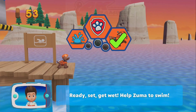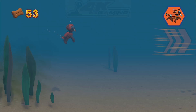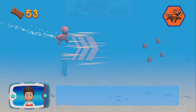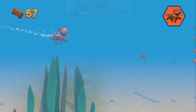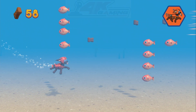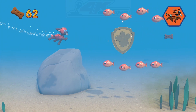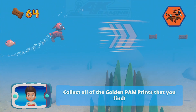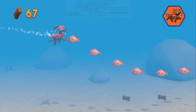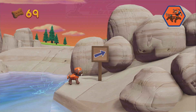Choose the Puppability! Ready, set, get wet! Help Zuma to swim! Great! Watch out for fish and seaweed! Bumping into them will slow Zuma down! Ride the water currents! Find and collect all the pup treats that you can! A golden paw print — you got it! Collect all of the golden paw prints that you find! You did it! Perfect!